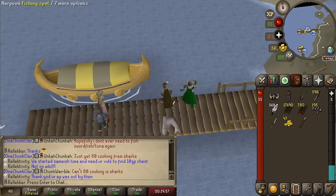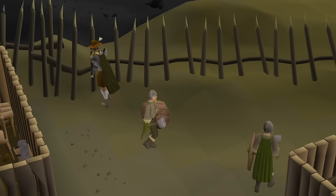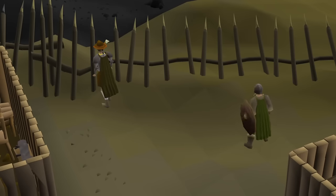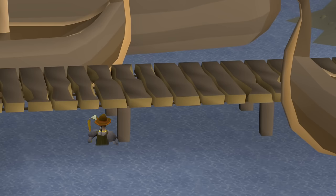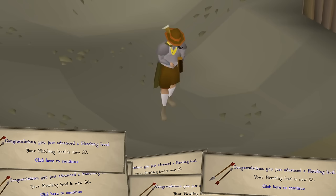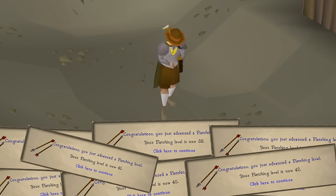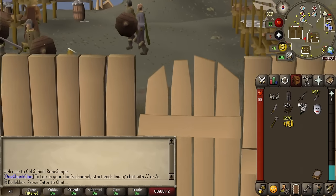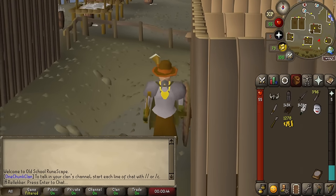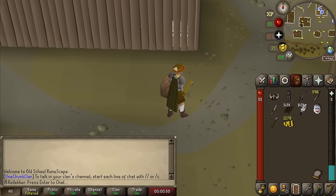Shout out to my man Rel Activity. We are both out here just fishing for some sharks, taking a little break from the fletching. It's nice to have some friends in here. And through the magic of video editing, we now have 143,000 arrow shafts ready to go and attach into these feathers. Let's get some fletching levels.